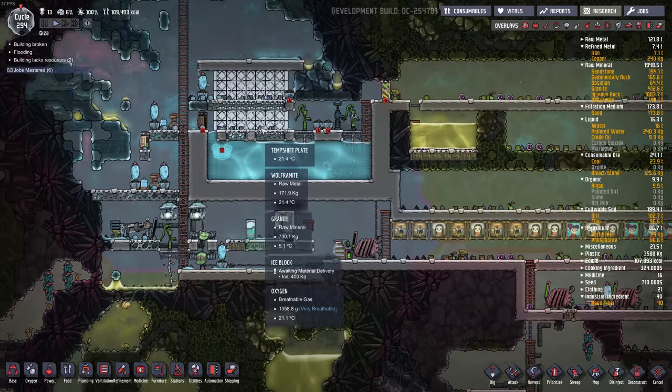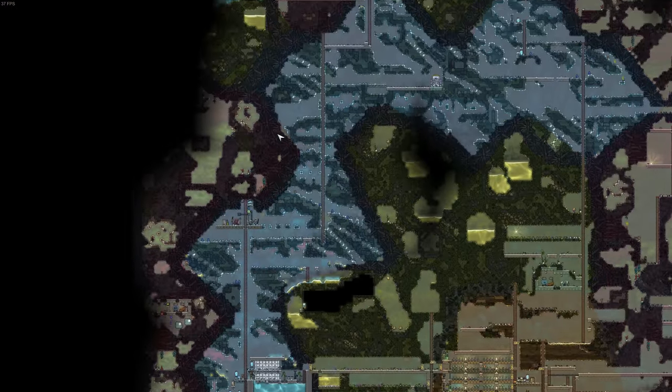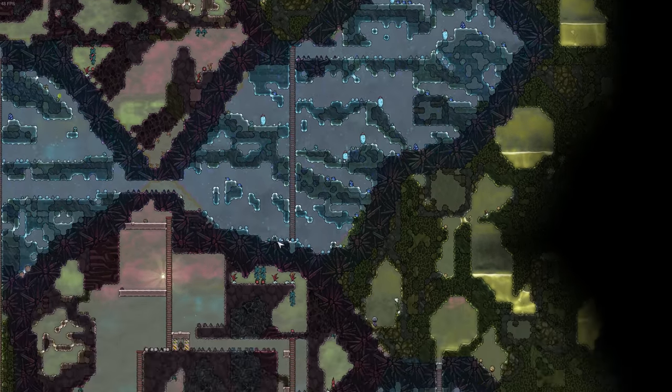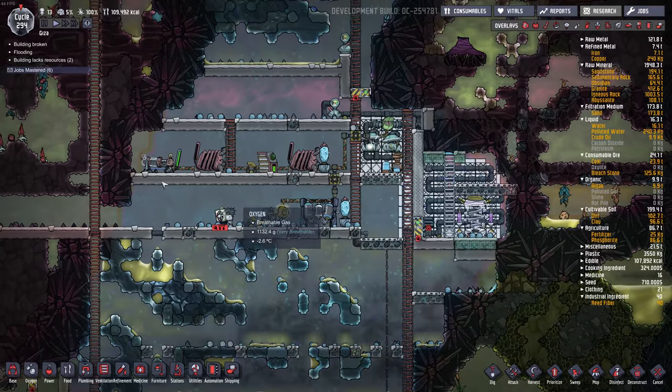I've grabbed almost every single wheeze wart on the map. Let's zoom out — there's another nullifier here I want to use, there's a wheeze wart there, and there's a bunch in here. We still have quite a few we could use. And this is the other main thing I did over here.